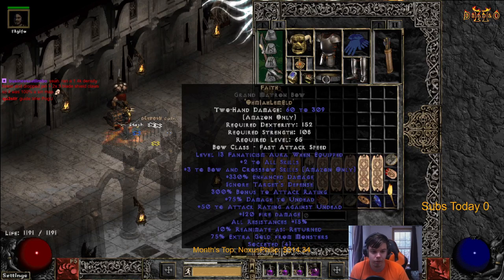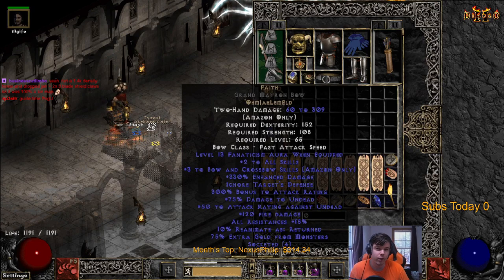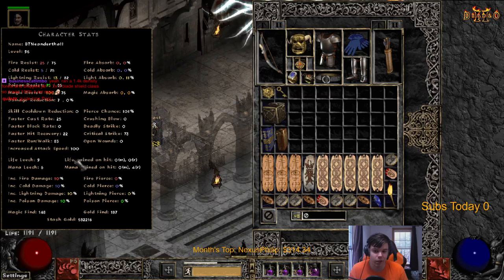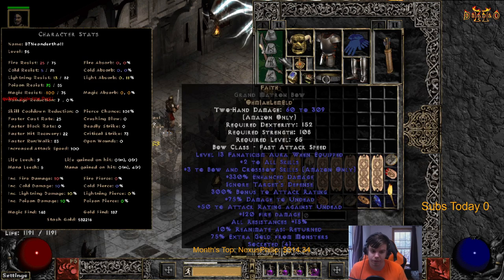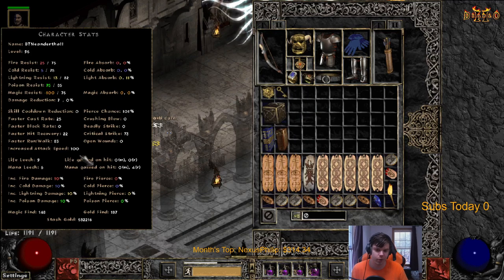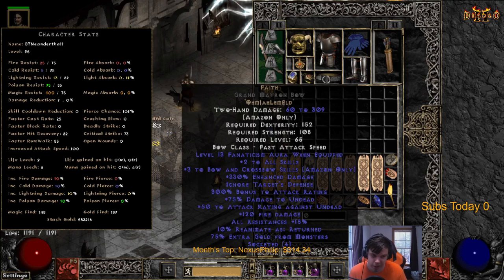Level 12 Fanaticism I believe requires 99 IAS - increased attack speed - and you can check that in Path of Diablo by pressing the 8 button. I currently have 100, but you need 95 with level 13 Fanaticism. You always want to try to hit the top breakpoint - that's the best bang for your buck. You're going to be getting the most life steal, the most damage output, and mana steal. Max breakpoint is very important.